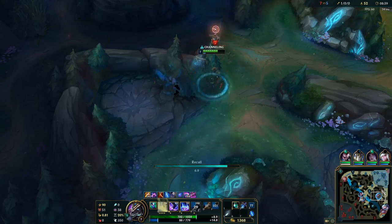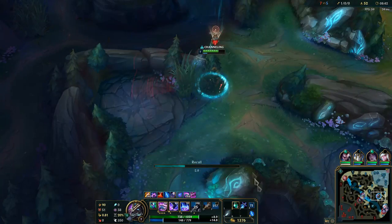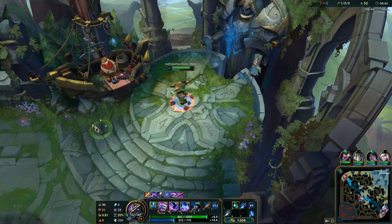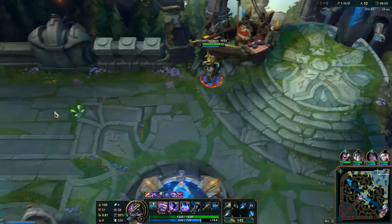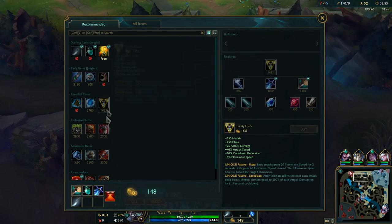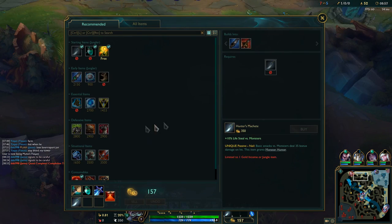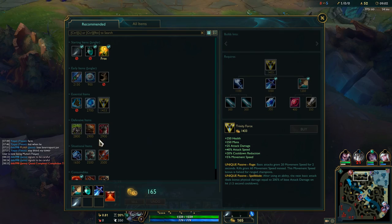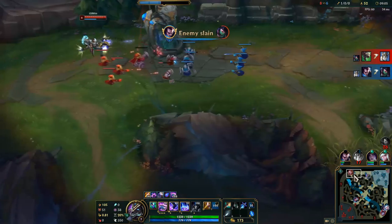We're gonna go back, get one more point in Q, and just keep farming. I still cannot get the boots for another minute, which is a little unfortunate, but we're gonna get these. We want to go Triforce and after that we want to get Cinderhulk. It all depends on how much money you actually have — if I have 1150 I'll go for the Phage, if I have 900 I'll go for the Cinderhulk component. It all depends on how much money you have when you back.